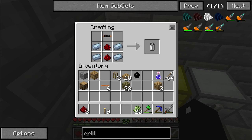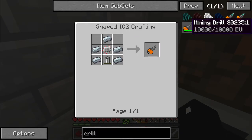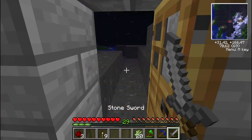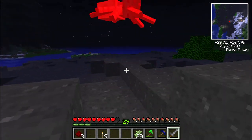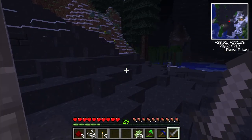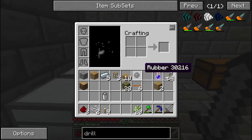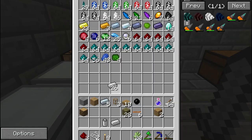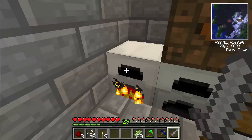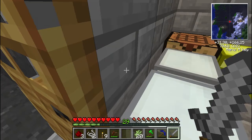Go away spider, no one likes you. So that's the battery done. I need an electronic circuit. I hear some mob I didn't know the sound of - maybe it's just a spider making new sounds. I just need one more refined iron for the electronic circuit, and two redstone - I do already have that. And copper cabling, which I don't seem to have. So let's go out into the world, explore, take my tree tap with me, and hope I don't die.